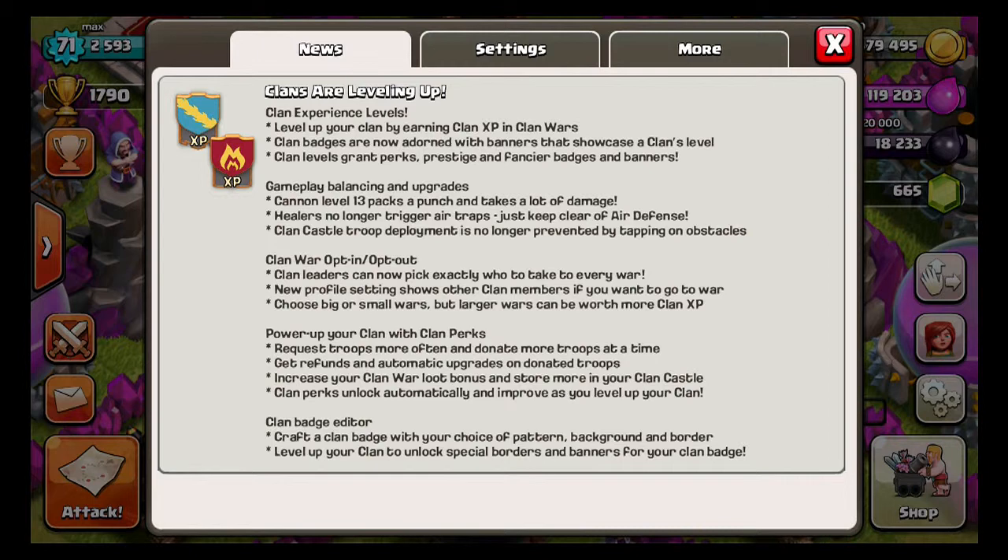For gameplay balancing and upgrades: the level 13 cannon packs a punch and takes a lot of damage — it's just a higher level cannon. Healers no longer trigger air traps, so just keep clear of air defense. That's cool because there's less damage to deal with. Also, clan castle troop deployment is no longer prevented by tapping on obstacles.